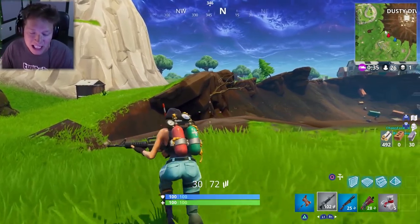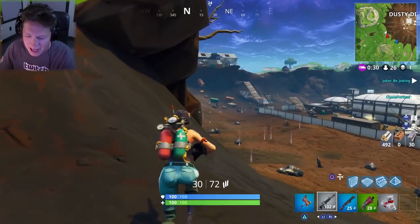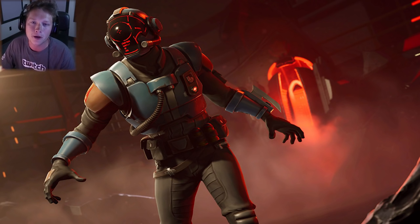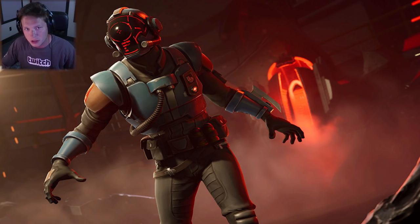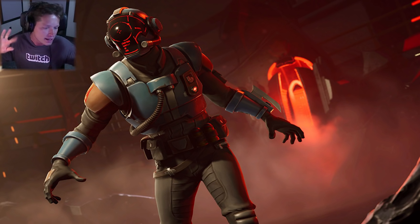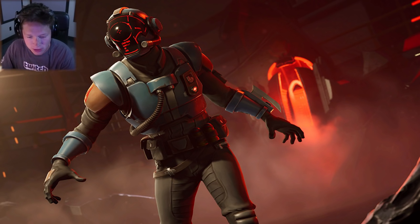Today it was finally leaked by two Epic buddies by datamining. So here it is right here. This is coming from the week seven Blockbuster challenge loading screen — you know how you unlock the loading screen — so this is what next week's is gonna look like. Keep in mind that technically this is only datamined, it's not officially confirmed yet. It'll be 100% confirmed later this week when we find out this actually is the loading screen, but this is the Blockbuster skin.